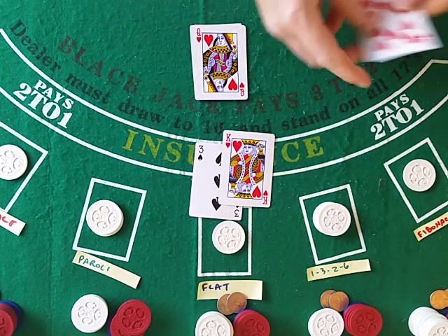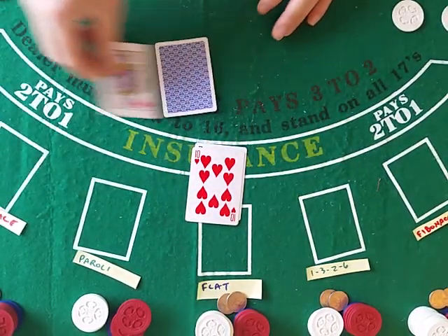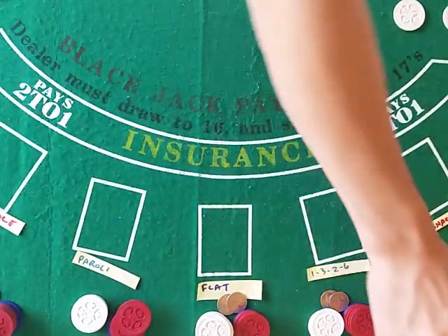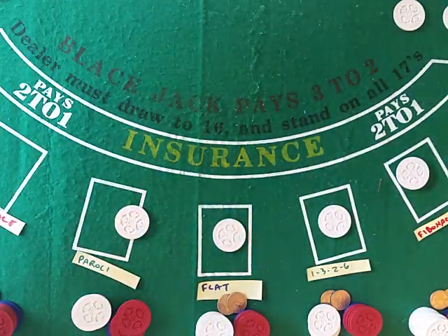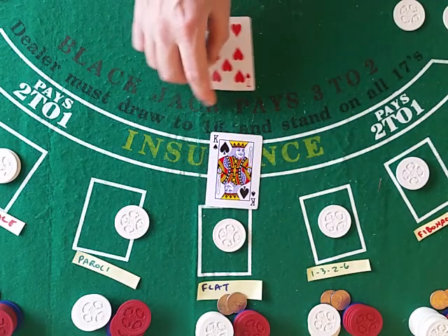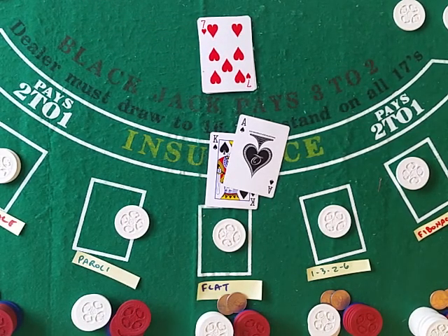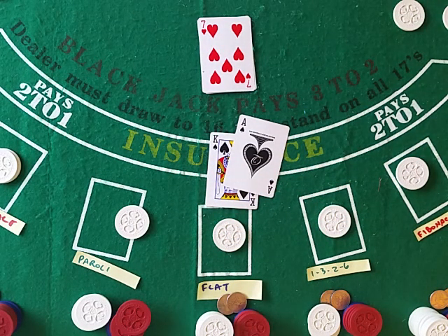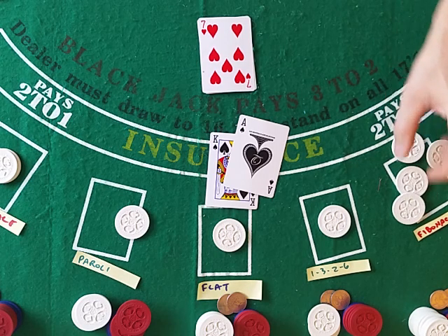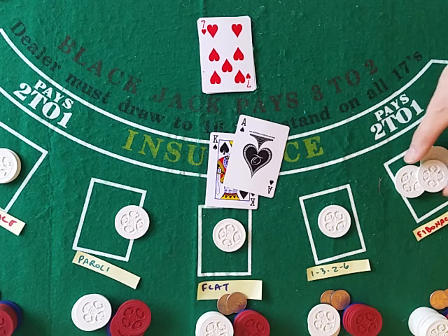Martingale now down three, wagers four to get back to break even plus one unit. Soft 17 to a 7 — you haven't won yet. You need a card — 19. Hopefully now you have won. 16 — 26, you did win. Fibonacci gets back three from his lost column, still going to have one left. Martingale gets back the three from his lost column plus one. Fibonacci is at position two, moving from the three and going back two positions — still down by one.